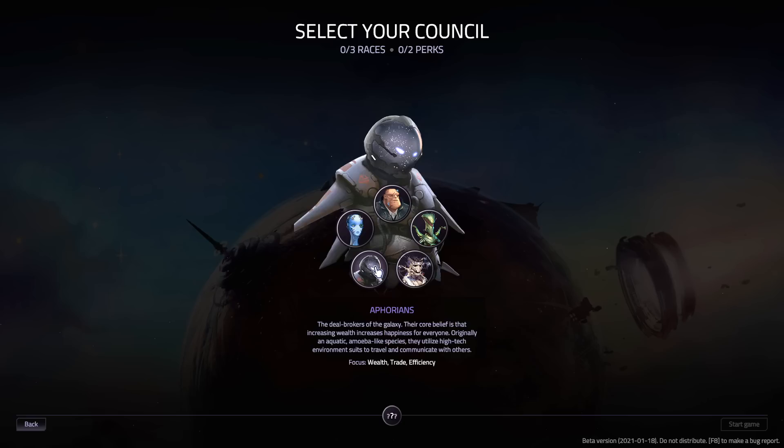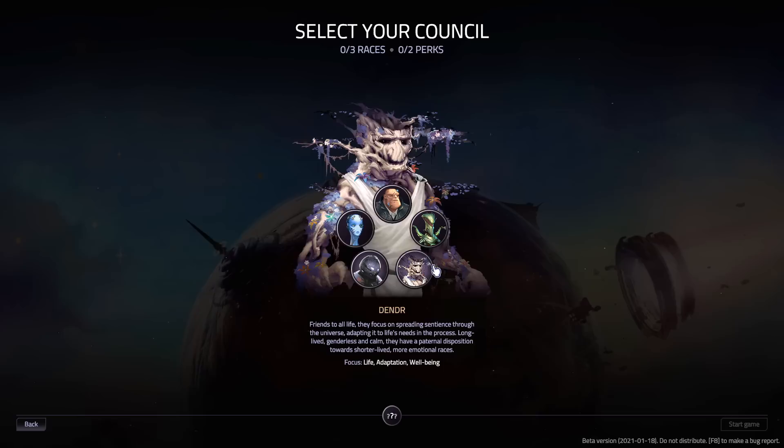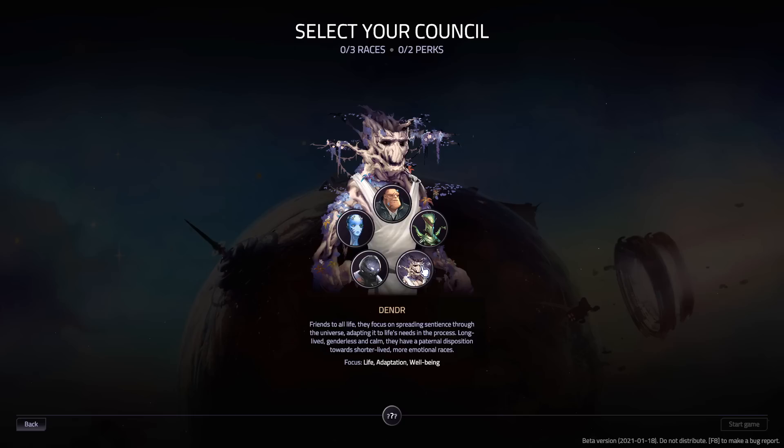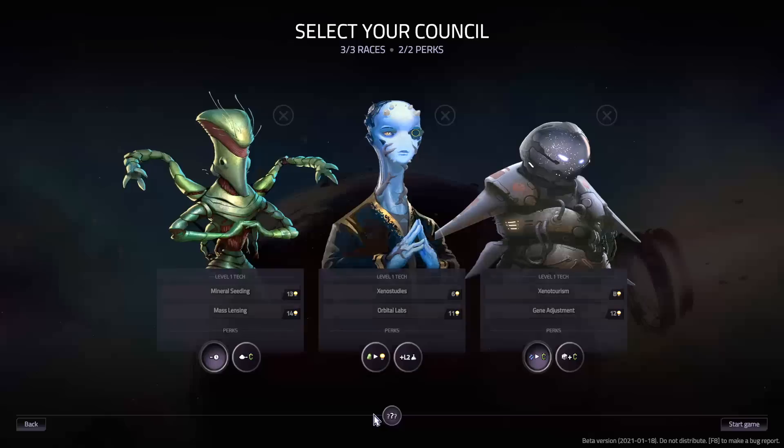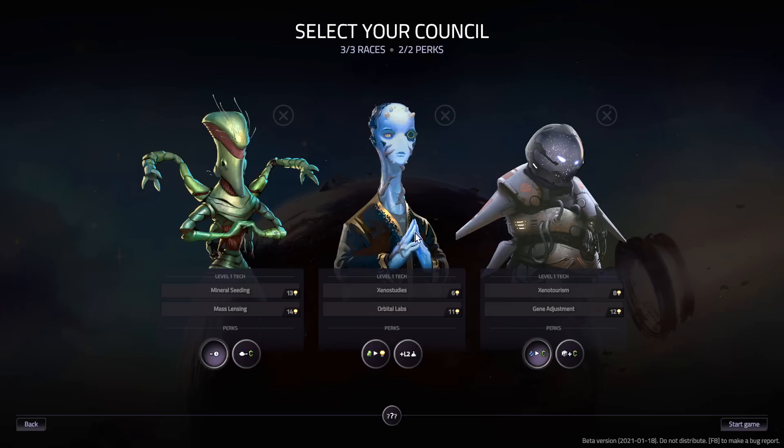The Euphorians are all about profit — they're a water creature that lives inside suits to interface with us, and they only care about trade and whatever maximizes profit. We also have the Dender, who are all about maintaining life in the universe and making it better. They're one of the oldest races and act as advisors to everybody, keeping the peace and making sure everyone is thriving together. I'm just going to pick random — looks like we've got the Silted, the Vatori, and these guys right here.